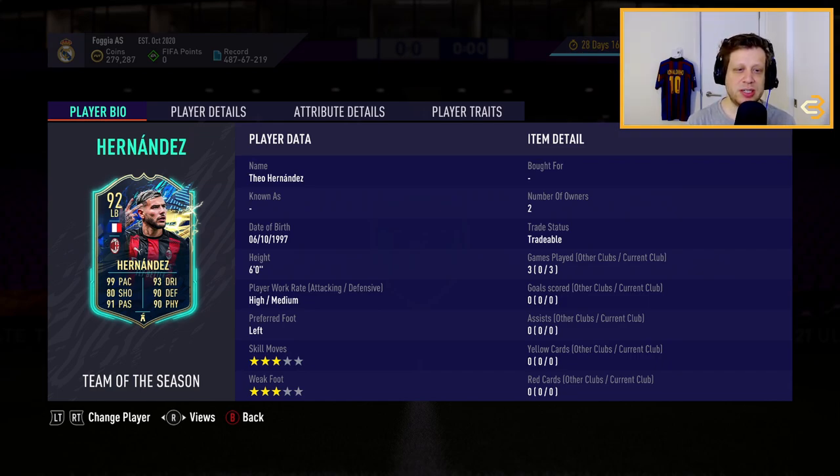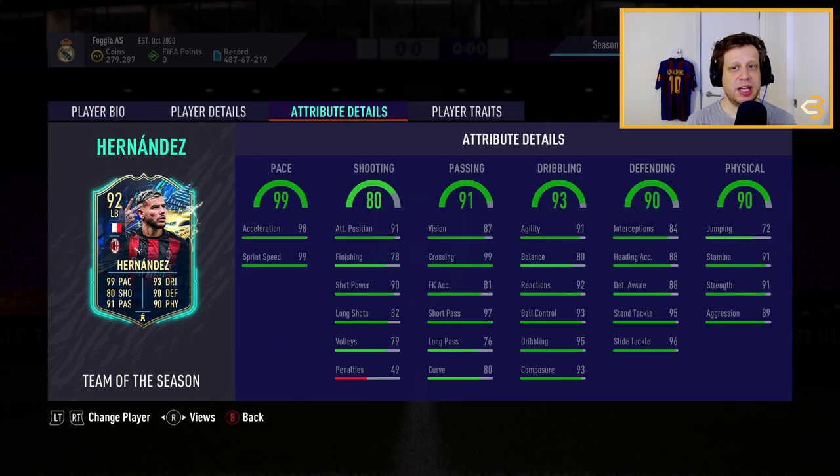He does have 3-star skill moves and 3-star weak foot, but he is 6 foot tall. He has high-medium work rates and his pace is 99. His defending is 90 and his physical is 90 as well, so all his stats are really solid. His shooting is 80, and I'm giving him the edge over Chilwell because of that. Once you boost his shooting stats he's going to score more goals than Ben Chilwell just based on those better shooting stats.